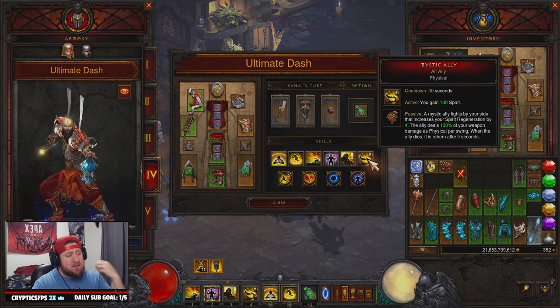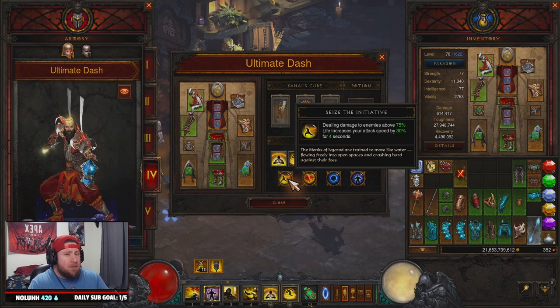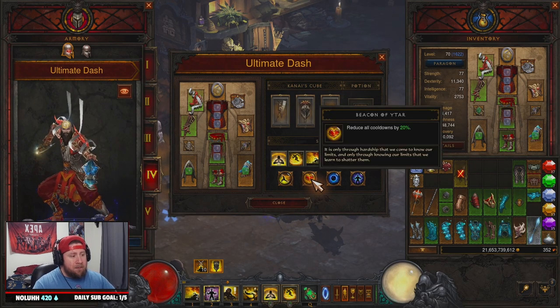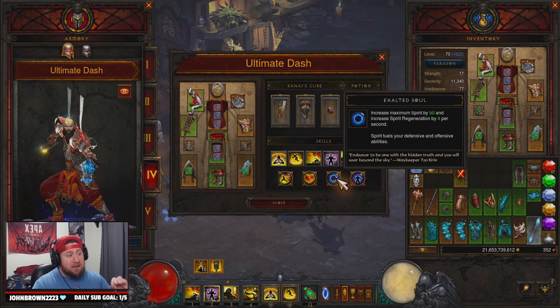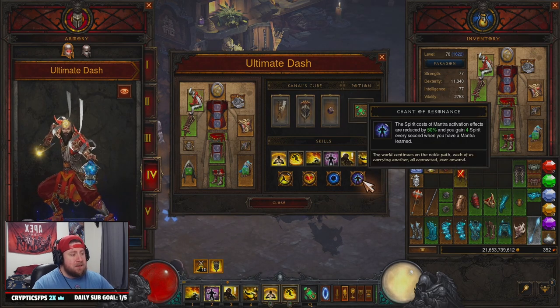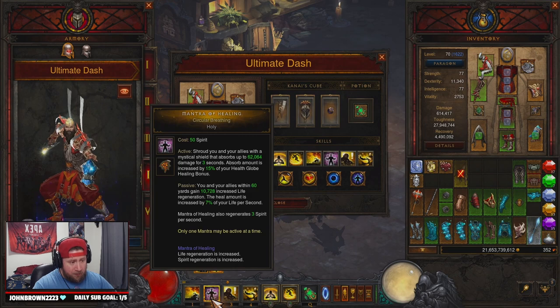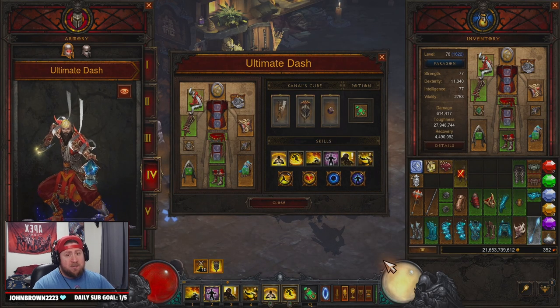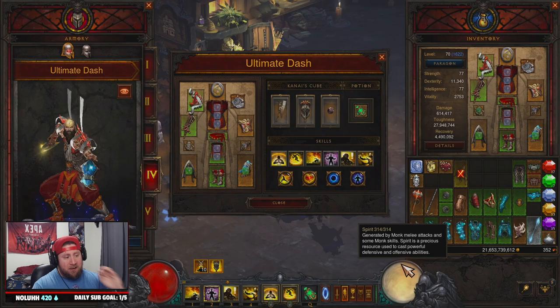Mystic Ally with Air Ally gives even more spirit regeneration, and when active gives 100% bonus. For passives: Seize the Initiative for a bit more damage, Beacon of Ytar for cooldown reduction, Exalted Soul to increase maximum spirit and regeneration, and Chant of Resonance which reduces mantra spirit cost by 50% and grants even more spirit per second while a mantra is active. Your spirit should be basically full the entire time, with only small dips when casting Dashing Strike.